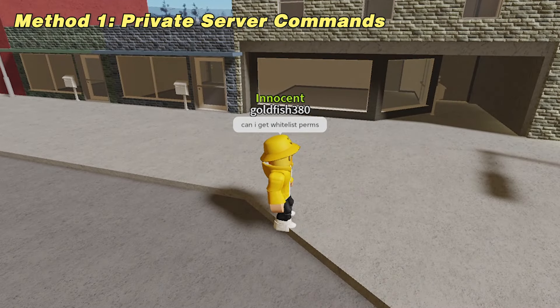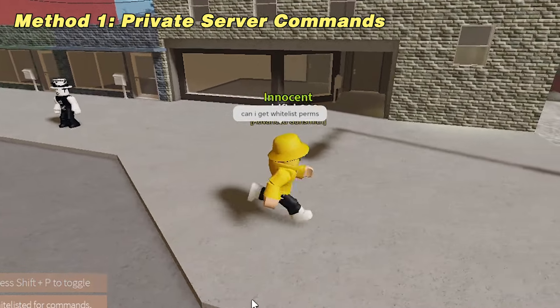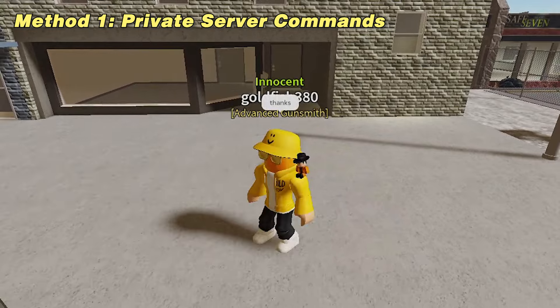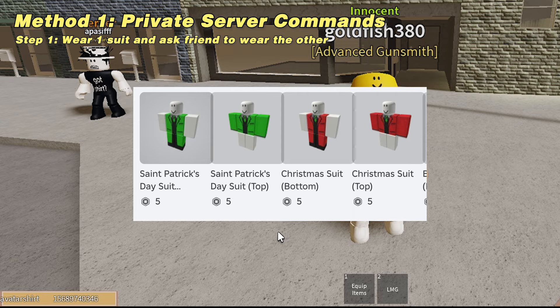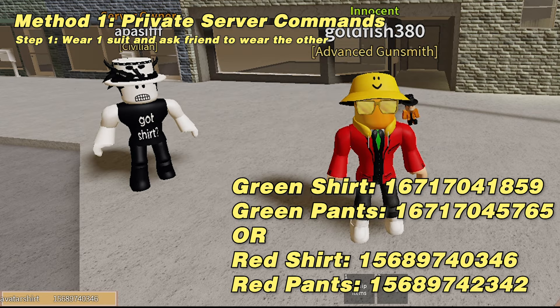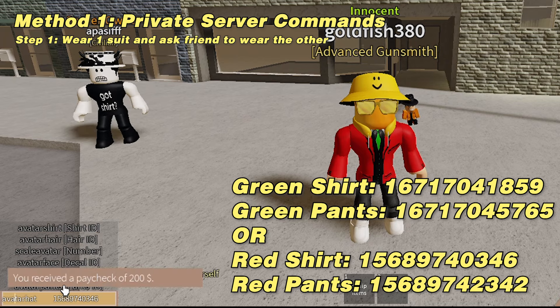There are three ways to do the first part, and I'll show you all of them. You can do all of these in a normal server, but I will be doing these in a private server for convenience. So basically, our objective for this first part is to wear specific clothing. There are specific IDs I will put up on screen and in the comments. In method one, you can use private server admin commands to get the avatar shirt and avatar pants.